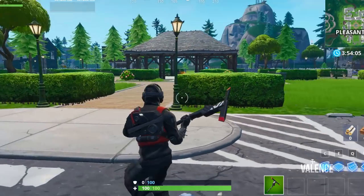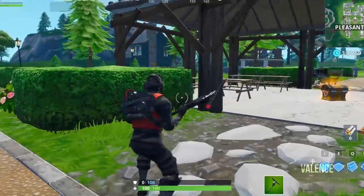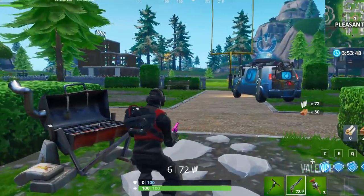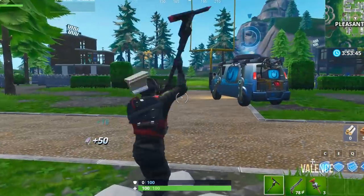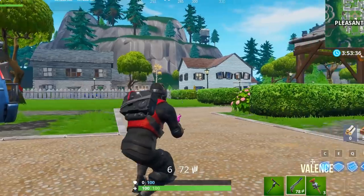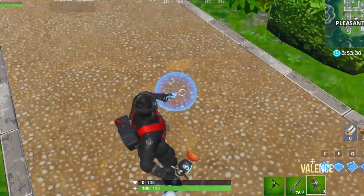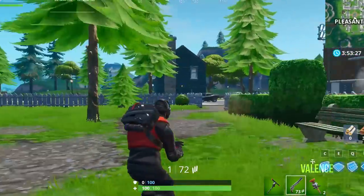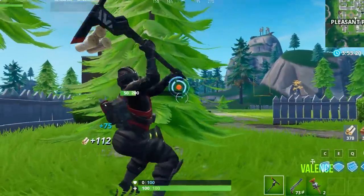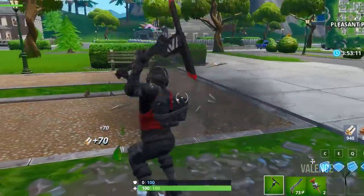Here we are in the game — this is the new variant for the Counter Attack bundle. It kind of looks like the Red Knight from far away. Here's the pickaxe, here's the new variant up close, and here's what it looks like aiming down sights. Overall it's a really nice skin. I think Epic should release a stealth set for all skins — a blacked-out, stealthy version of every skin. That would look really cool.